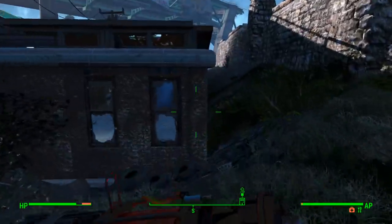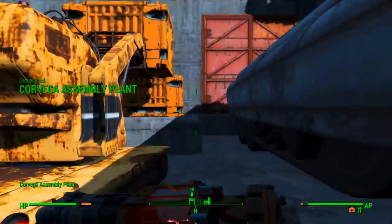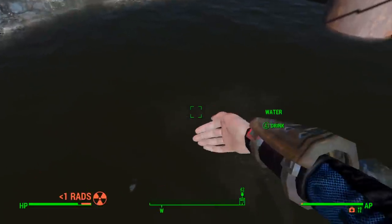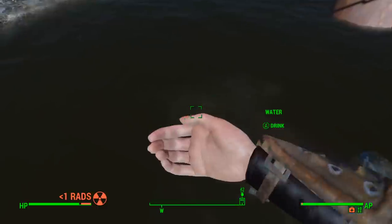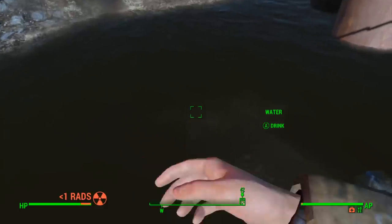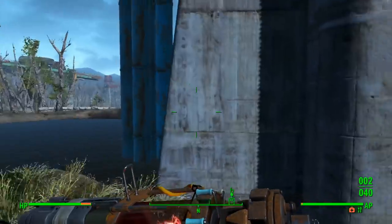This is a tough battle if I remember right. I think I've been spotted already — this has not gone well. I was going to sneak into the back. At least drinking the water helps me, and the Lead Belly perk helps a lot as well — means I won't take all of the radiation damage. It says less than one rad per sip, so that's very good. Just drinking from streams with that perk might actually be a very valid idea.